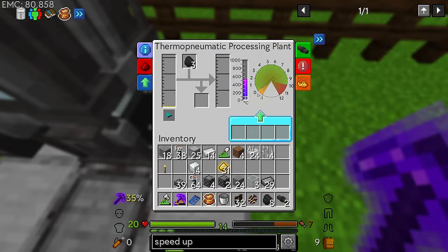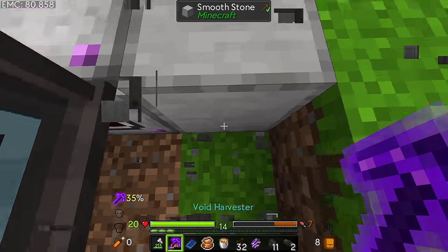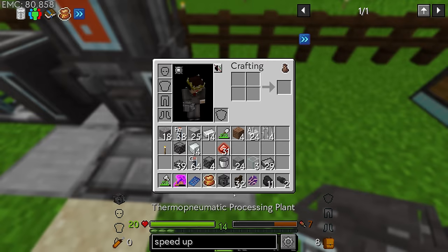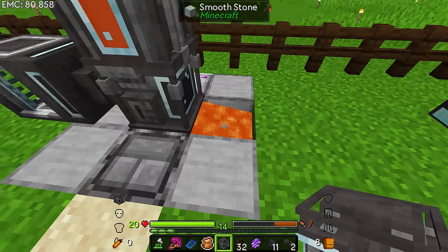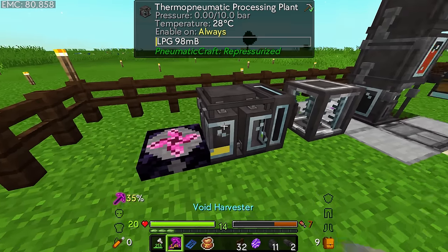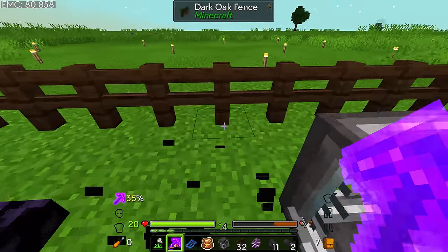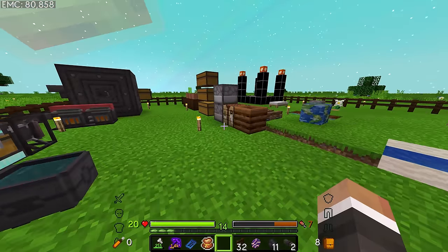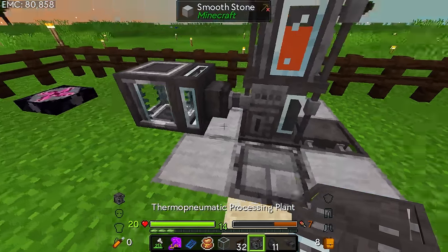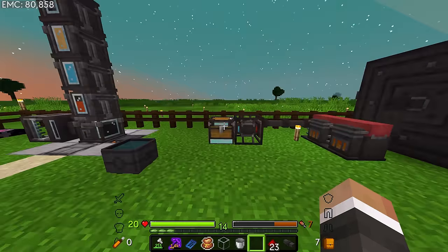What I'll do is take our small fluid tank, take even more plastic out, empty out the LPG or use it all to make even more plastic, and then start taking some diesel out of here and using that in the thermo pneumatic processing plant to make lubricant. The tricky part is breaking the TPP without losing it to the lava - I'm going to break this block, pick the lava up, and then pick up the thermo pneumatic processing plant. Oh, it doesn't lose its inventory - that's unfortunate. Can I fluid hopper out of this into a tank?